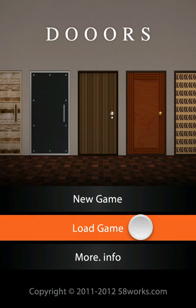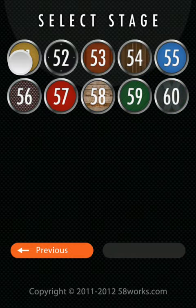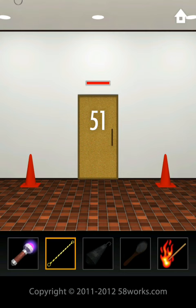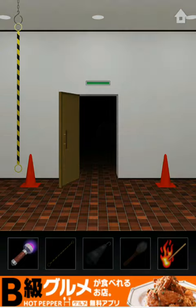Hey guys, Taylor's R Games here. I'm going to show you how to pass level 51 through to level 60 of Doors. For this one, you take off the tape, pull that down, put it on there, obviously lift these two, open the door and go through.